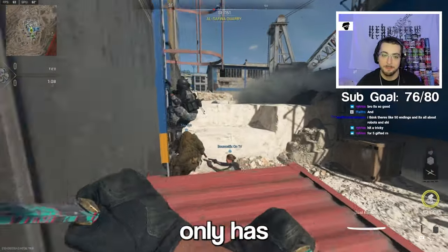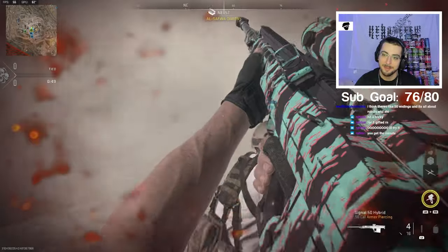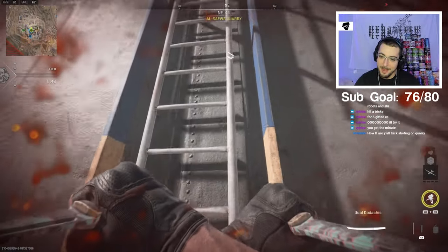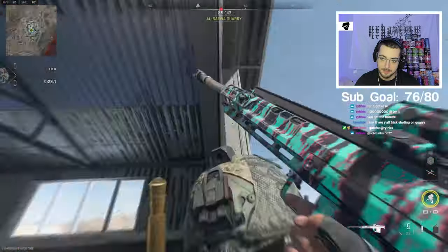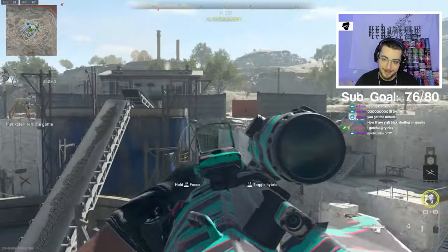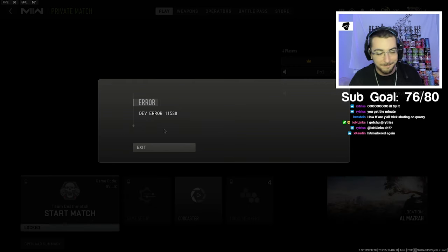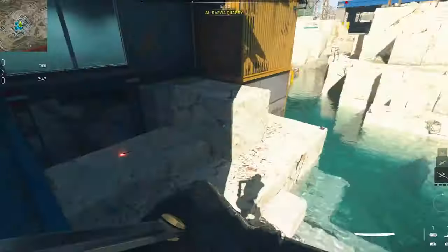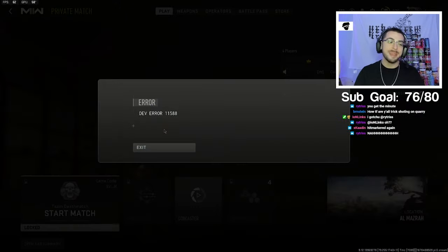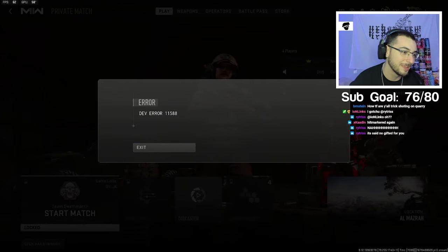Hit a trickshot for five gifted! This game only has a minute and 10 seconds left. If I hit this game - five gifted, or is it this attempt? Can you give me the minute? Everyone move - everyone get the fuck out of my way. How are you all trick shotting on Quarry? We're doing a glitch to play the map early. Let me get the little gun glitch. I'm failing my shot. The game crashed - that's like the dev error. Hitmarkered again Caden - send me the hitmarker if you want, I'll throw it in the video.